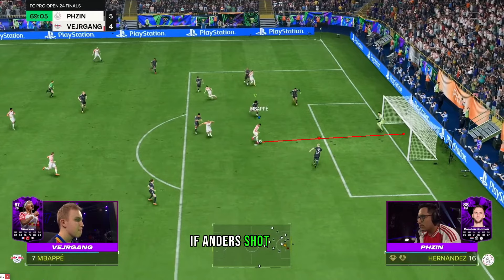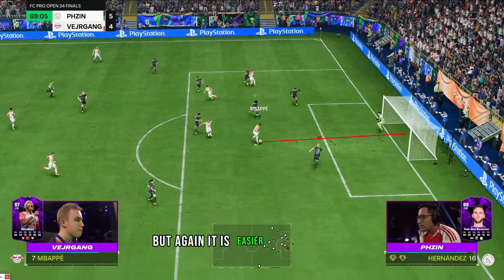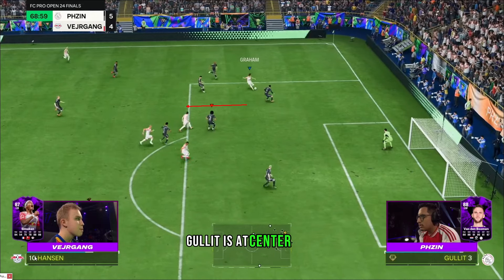I believe in this instance if Anders had shot quickly, the goal would have gone in — Feo wouldn't have blocked it. But again, it is easier said than done; it is a game of chess at the highest level. First Ph Zin moves the keeper to the near post, then moves him back — it simply enables him to have a higher chance of saving the shot. He was in Anders' head, and that prevented him from taking the shot.